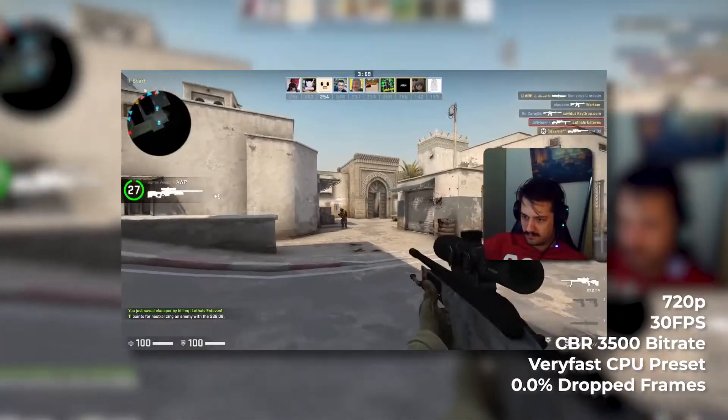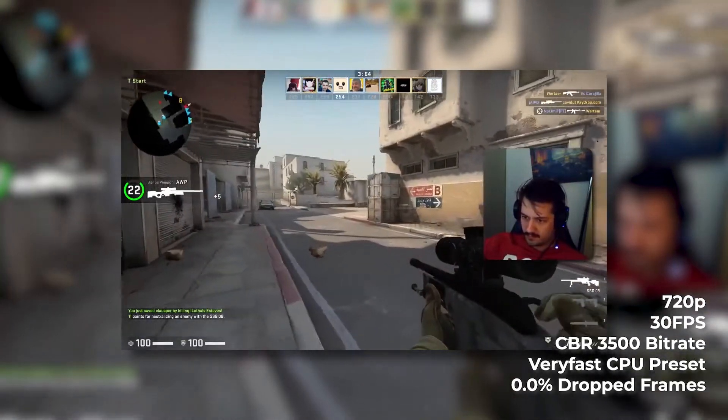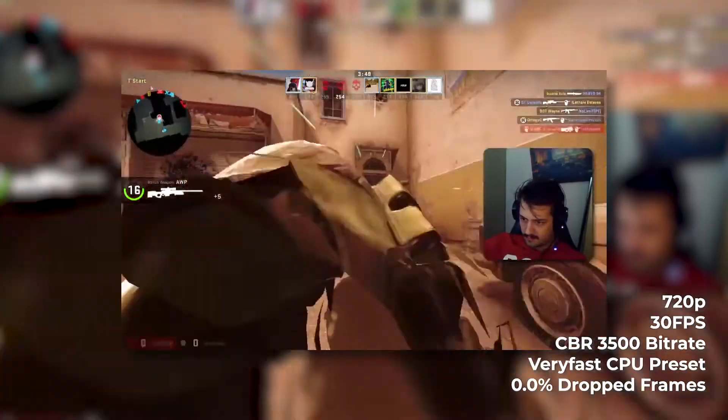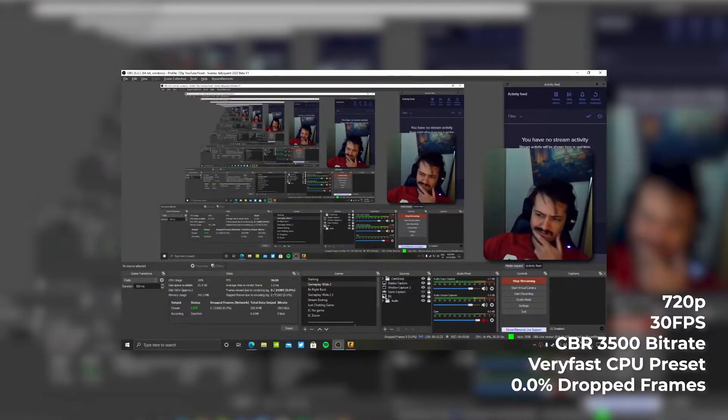720p 30 very fast was quite a surprise. The age and optimization of CS:GO actually shows its best here because once again, we didn't lose any frames and we experienced no stutters whatsoever in the game. 720p 30 very fast: absolute success, zero frames lost.